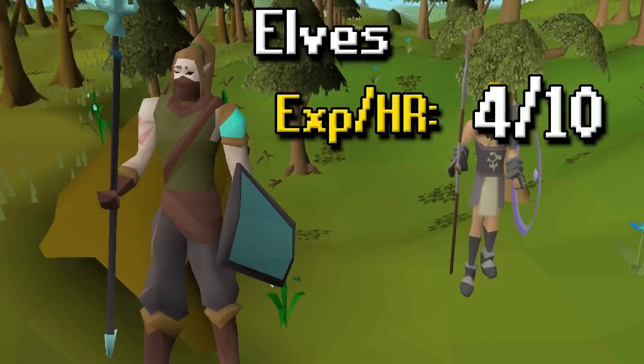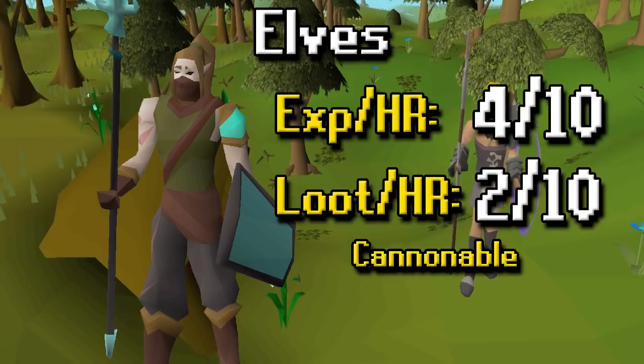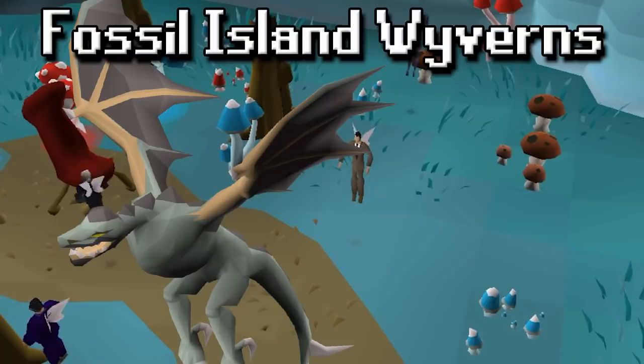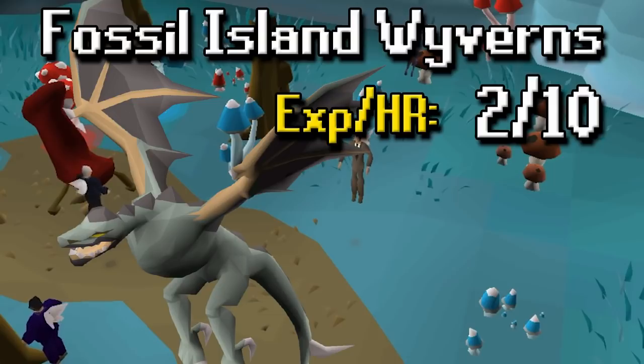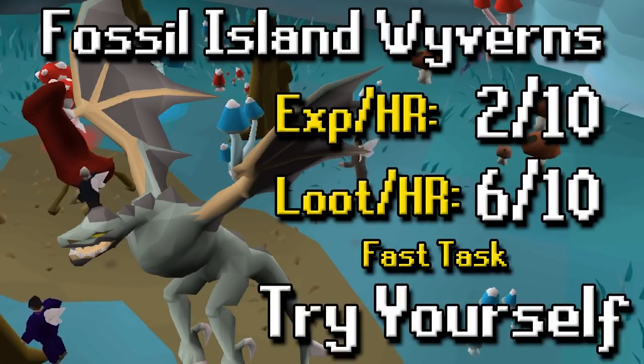Elves' XP per hour is a little low at 4 out of 10, and loot per hour is also not that great, but they are cannonable. Personally I'm not that big of a fan. If you have the Prifddinas spot unlocked it's not too bad — try it for yourself and see what you think. I sometimes do and sometimes skip them, really depends on my mood. Fossil Island Wyverns' XP per hour is a 2 out of 10 — they're not that easy to kill. Loot per hour is a 6 out of 10 though, and it's a relatively fast task, so try for yourself — again, sometimes I'll do them, sometimes I'll skip, really depends on my mood.